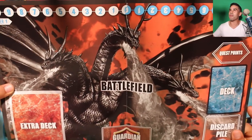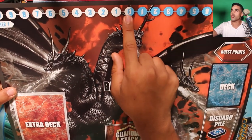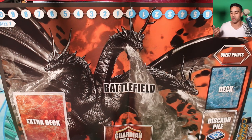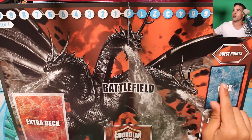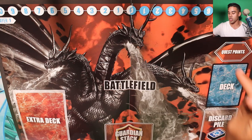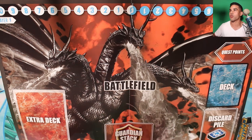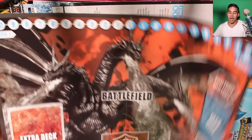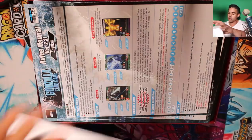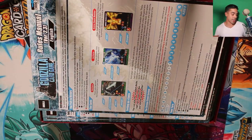This playmat is sick. In this card game it has the Chrono Clash system, so it runs like Naruto — you have a little die and depending on the card you play it moves to the left or right depending on what your opponent plays. You have your deck area, quest points so you can win with quests, extra deck, discard pile, and your guardian stack which is like your life. You get two playmats so you can actually play with a friend.